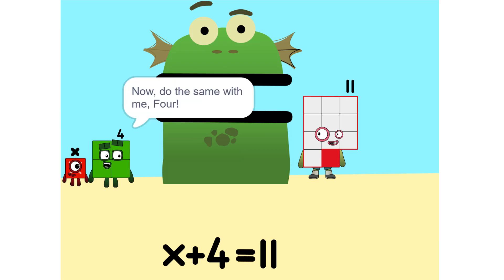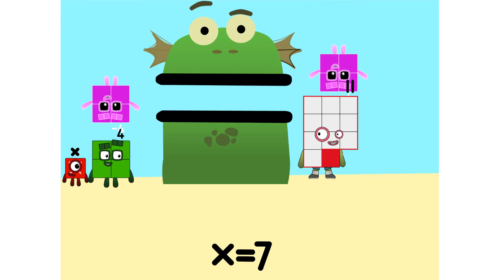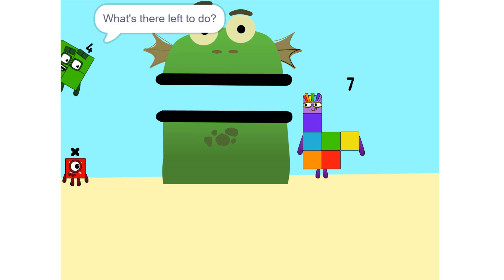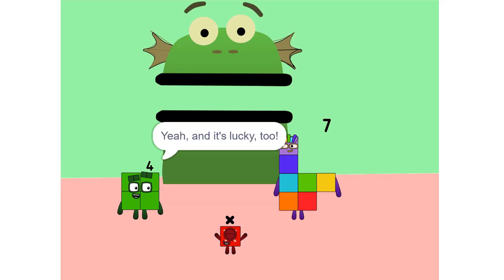Correct. Now do the same with me. 4. 11. 11. 7. So now what do I do? What's there left to do? X equals 7. And it's lucky — 2, 1.